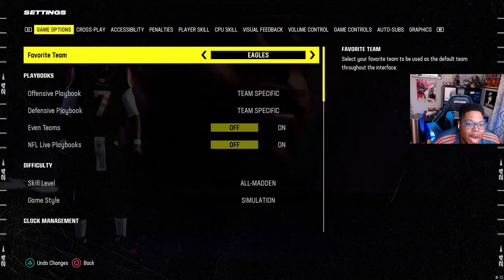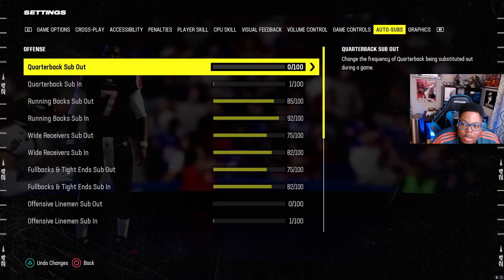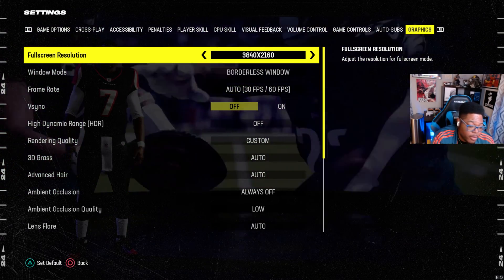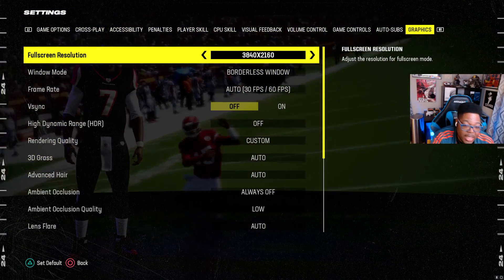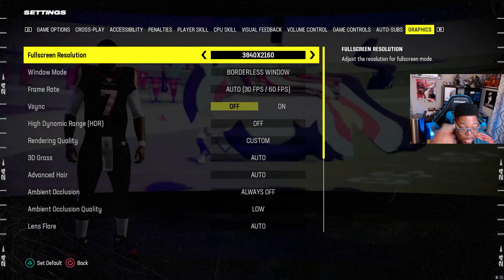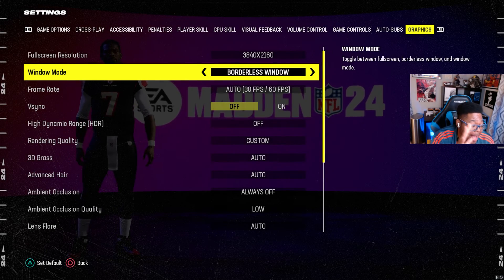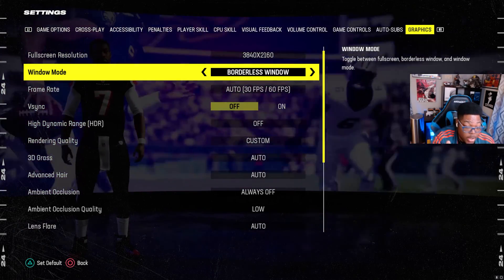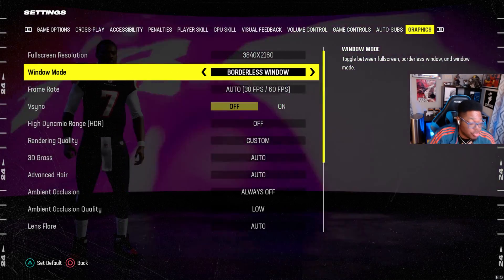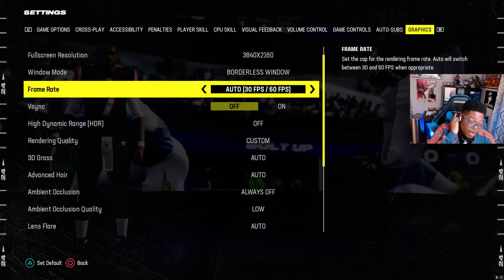Let's head into Madden and walk through the in-game settings. Go into Settings — we're focused on Gameplay and Graphics. First, make sure the resolution matches your monitor — if you're at 1440p set it to 1440p, I'm at 4K. This is a controversial one: EA told everybody to use Full Screen, but borderless window works better for me — I was stuttering in full screen. As a streamer and YouTuber I need borderless window anyway to read chat and click things.